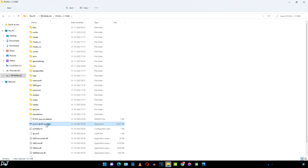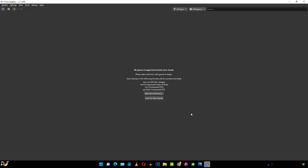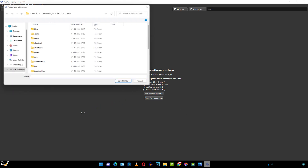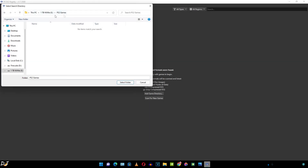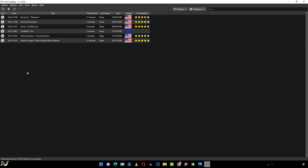Let's start the emulator. The auto updater detected a new update — I'll click on Remind Me Later. First we need to specify the directory where we have placed our game ROMs. Just click on Add Game Directory, select the folder, and as you can see our games have been detected.